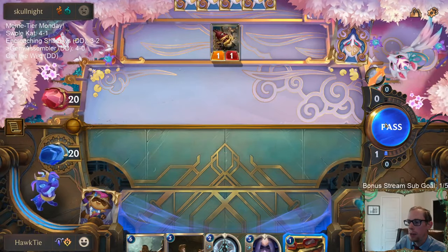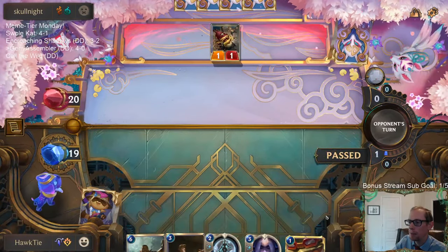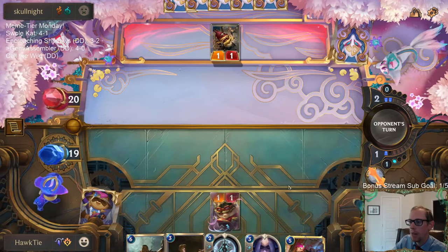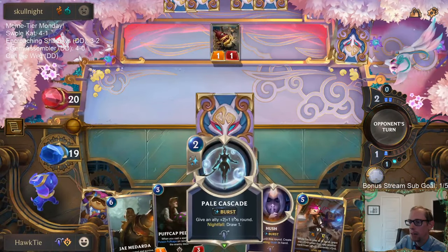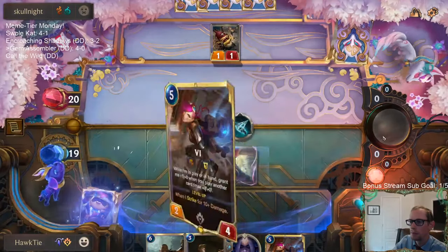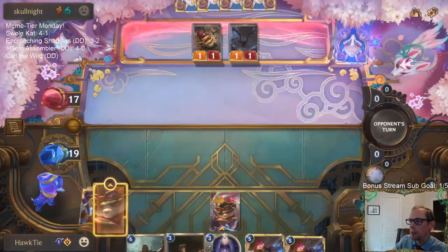This is a weird Teemo matchup — they get rid of the cards in their deck so it makes the Puff Caps even better, but their only removal is like one-damage removal. Because I have Pale Cascade, I'm casting Teemo here, trying to bait out a one-damage removal spell, and then Pale Cascade with a Nightfall because we waited until this turn to play Teemo. Got him — we are giving them Puff Caps, but they can burn those Puff Caps on other stuff.